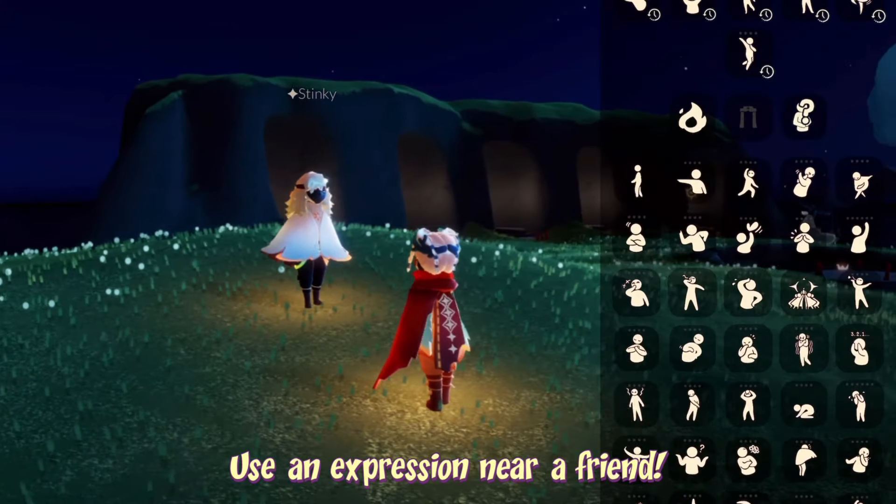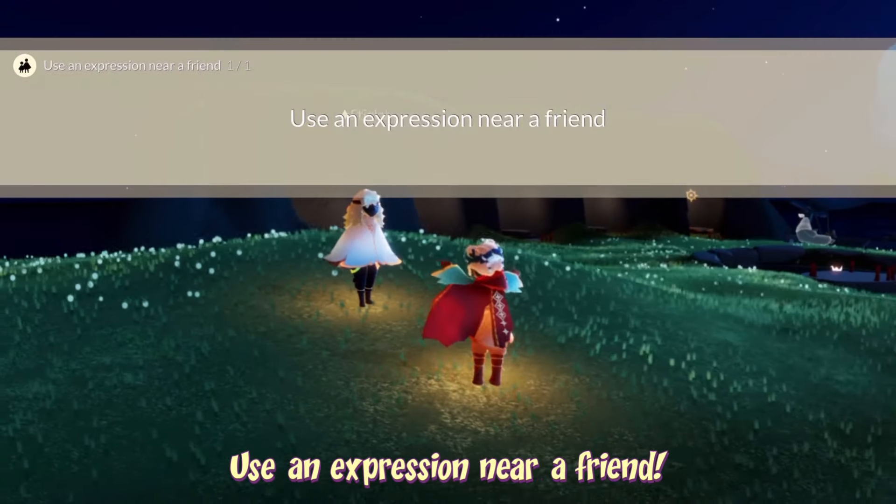To use an expression to your friend, just open your emote menu and use any emote directed towards your friend.